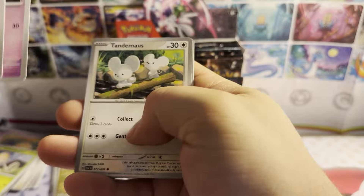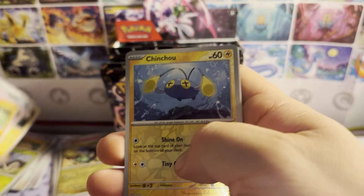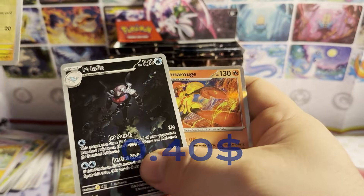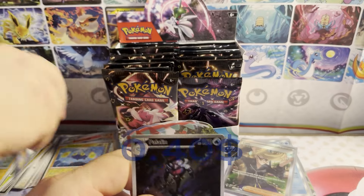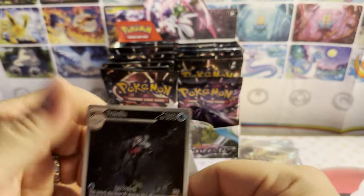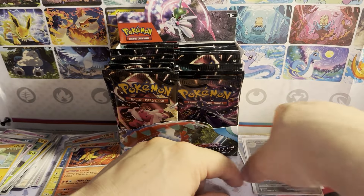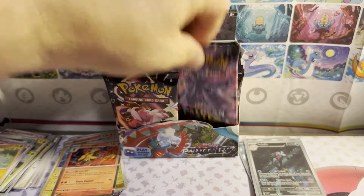We're just gonna keep going. Pack six: Go Guard, water energy. Barboach, Wooper, Tandem Mouse, Quagsire, Ultra Ball, Wugtrio, Lanturn, reverse holo Chinchino, Palafin illustration rare, Armarouge holographic. Another hit — this one I already have in my collection, but it is nonetheless a hit, so I will be adding it to the hit pile.